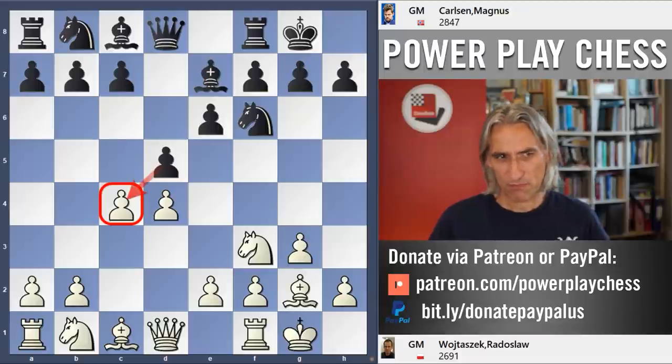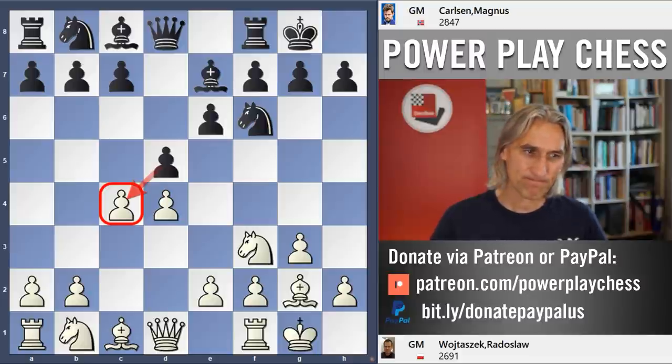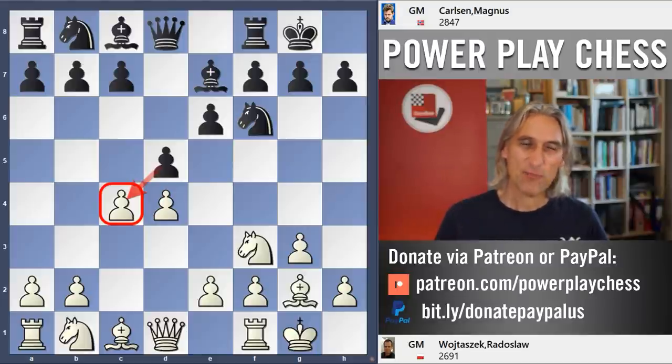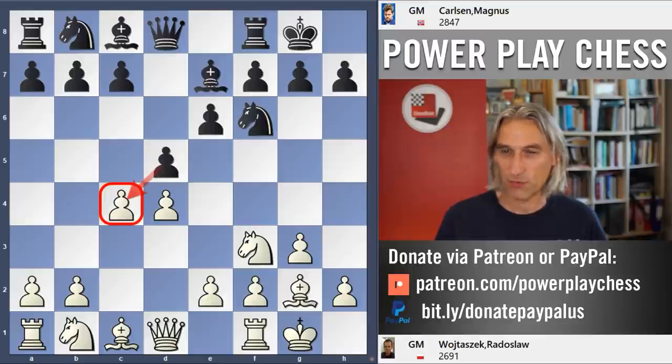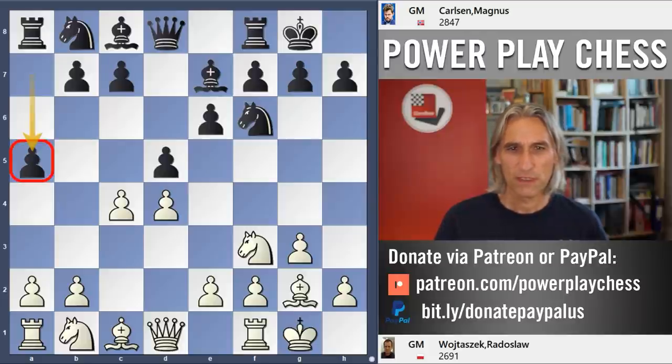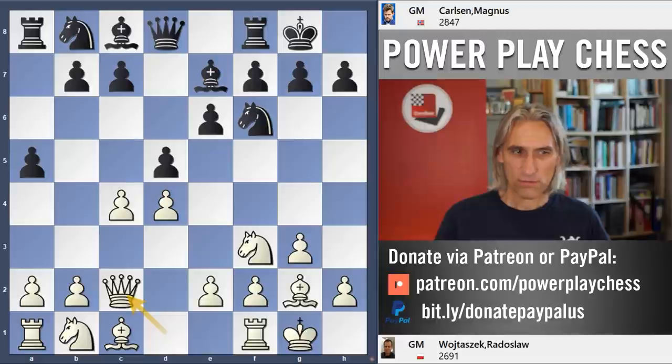The normal line of the Catalan is to take on c4. But those lines give white often a slight advantage and they're pretty steady, and I think that suits Wojtoschek's style with white — he likes a slight advantage as a classical player, likes pressing. But Carlsen preferred to keep the tension and play something a little bit unusual, advancing the A-pawn.